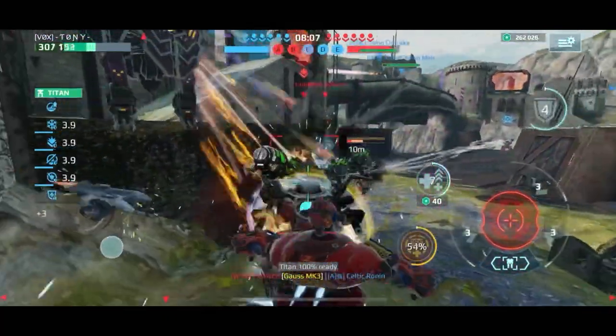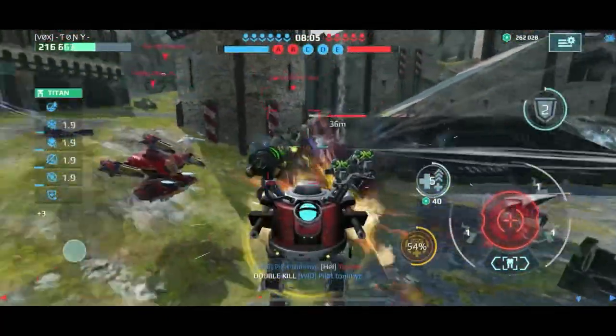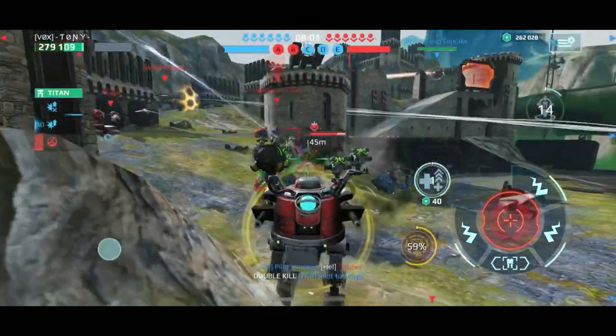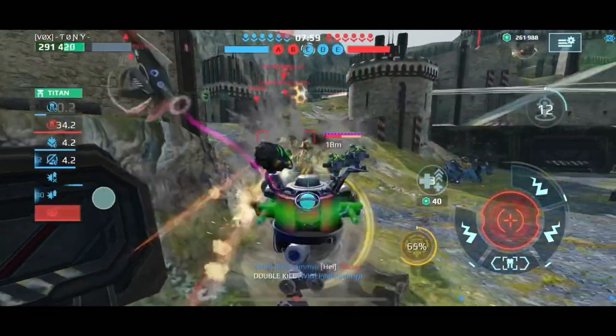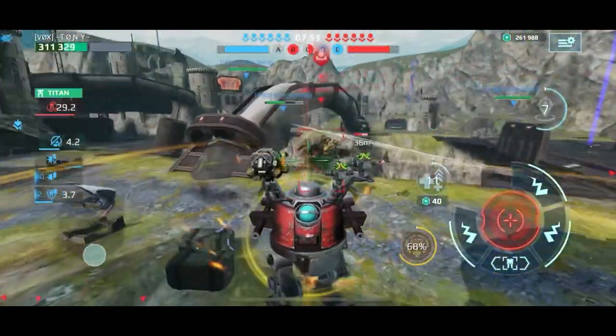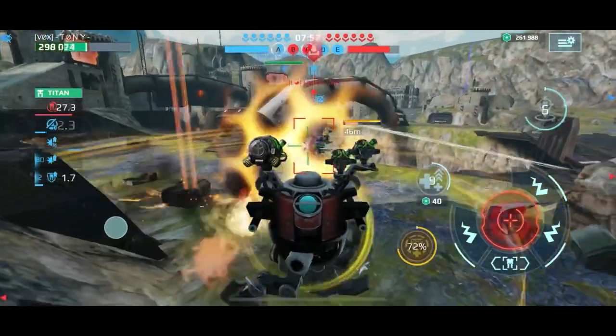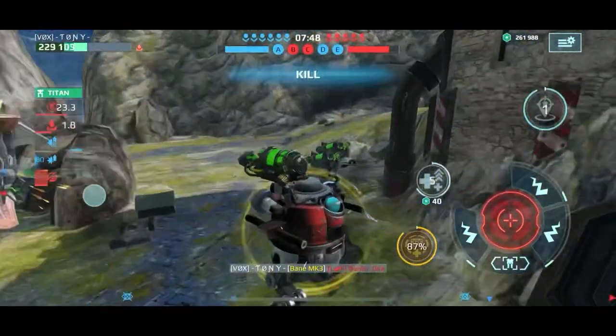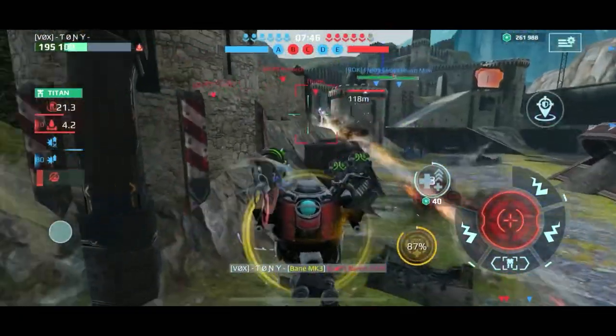Going back in, hitting that heal, trying to work this guy down — someone stole that kill. We did 99% but one of our teammates got that last one. But look at us melting down this shell like it's nothing — once you get those Nuclear Amplifiers rocking with the Toxin and Bane, you cut right through those shields and make short work of them.